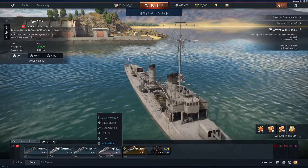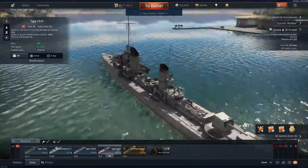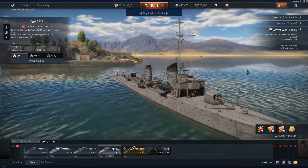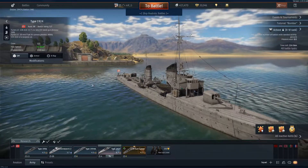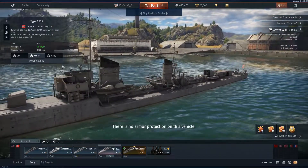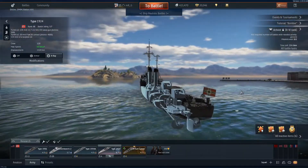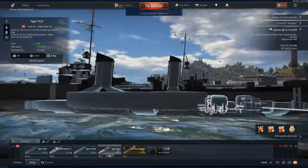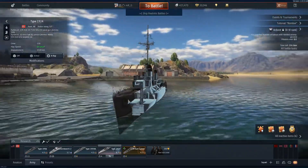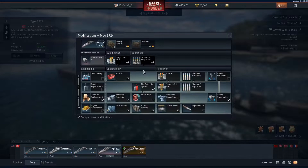Your downsides with the Type 1924 are that it doesn't have a lot in the way of secondary armament, but it does have six torpedo tubes and three main cannons, with a speed of 63 kilometers an hour, which isn't terrible. It has no armor protection whatsoever. Looking inside, you can see your engine compartments in the center, your engine bays, your shafts, and in the rear you have your ammo storage — so shots to the rear are going to ruin your day. There are also ammo compartments in the front.